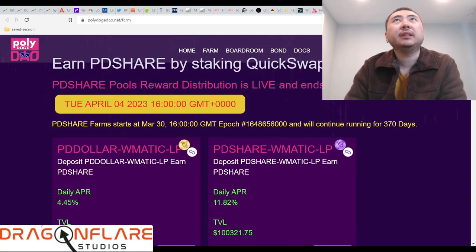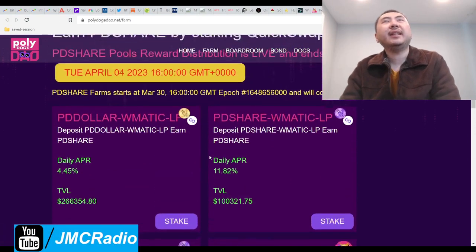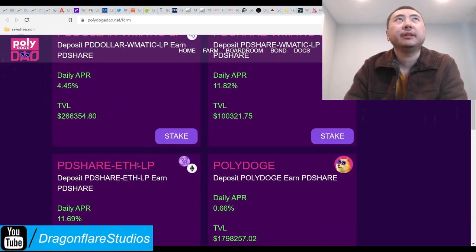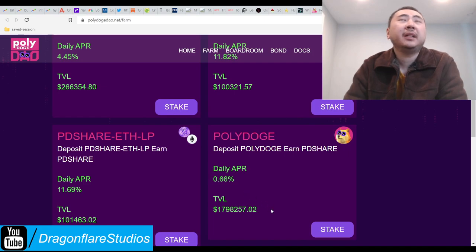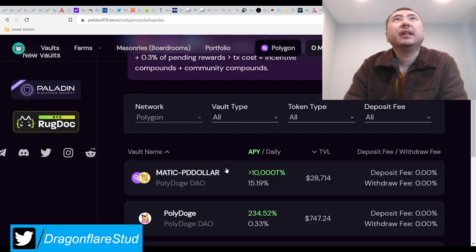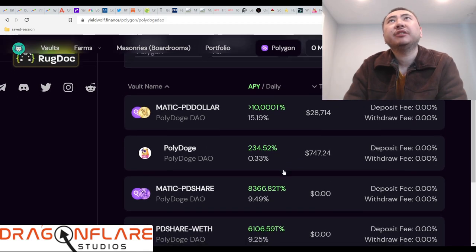I'm going to ignore some parts because I'm not sure what they're talking about, but they basically run this for the entire year. If I had to guess, they use the same reward distribution for all three pools. Poly Dog is obviously just there to inflate their TVL — that's a smart strategy. I didn't know you could buy Dogecoin on Polygon, but apparently you can. If you really want Dogecoin, you would just stake it in Yield Wolf.